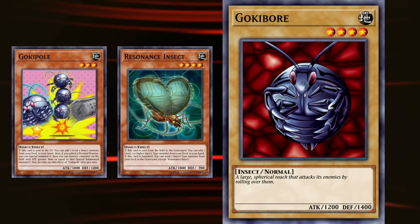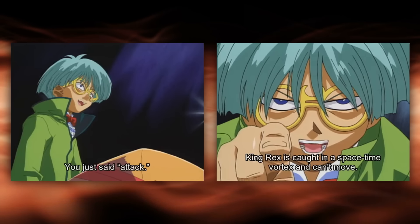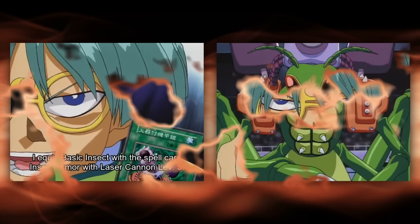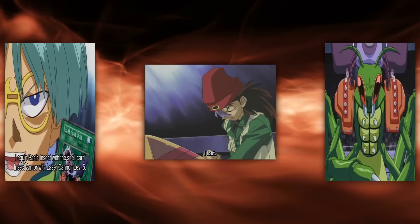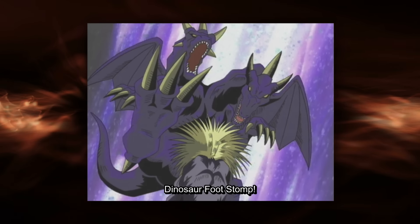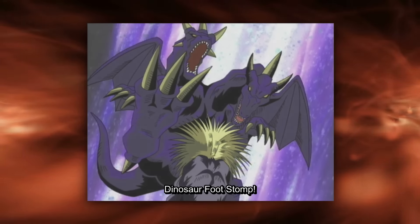At number 8, we have Two-Headed King Rex, Rex Raptor's ace dinosaur during the Duelist Kingdom arc. At an impressive 1600 attack, it's not hard to see why, with its two heads attacking as one. King Rex was the first monster we ever got to see Rex summon, and in the tournament he played in, it must have been a genuine threat, carrying him all the way to the finals against Weevil. Unfortunately for Rex in that duel, brains trapped over brawn — the moment Rex tried to squash Weevil's bug, Weevil had a trap ready and countered by giving his basic insect equip cards, reducing Rex's life points to 0.